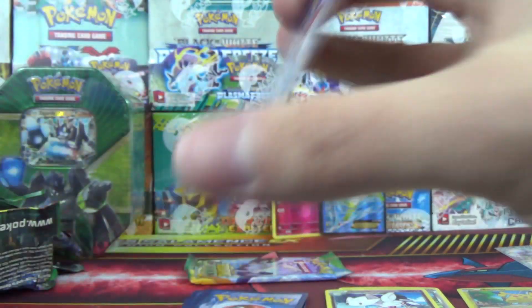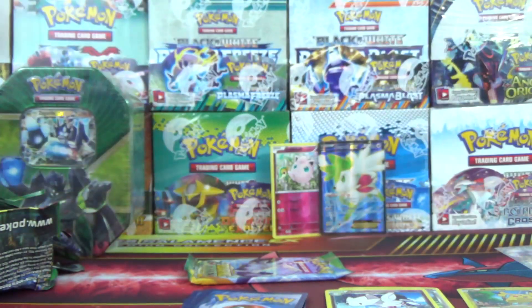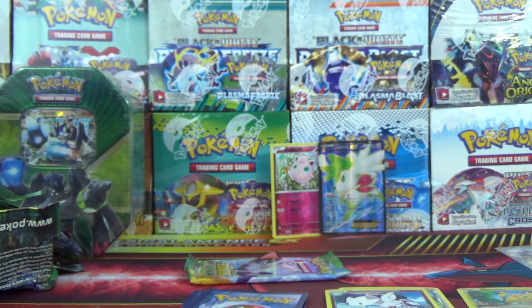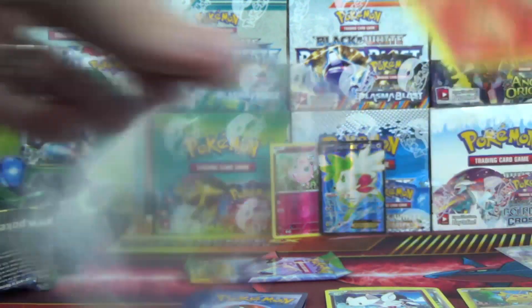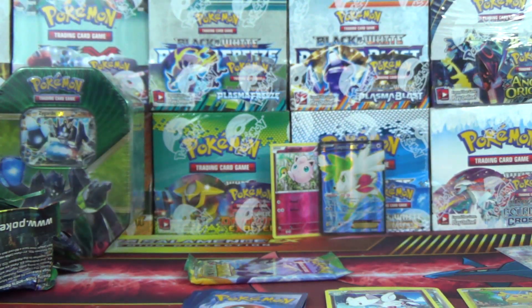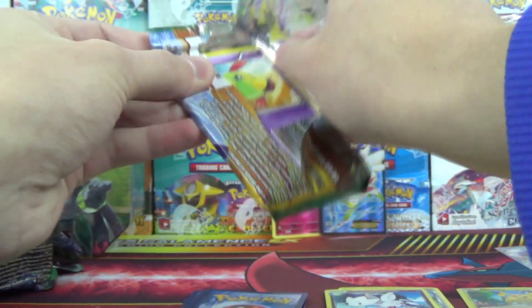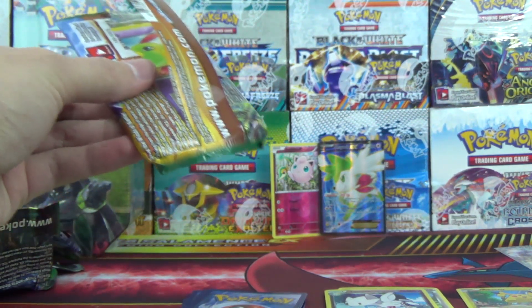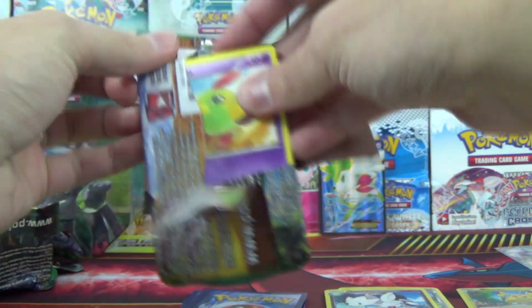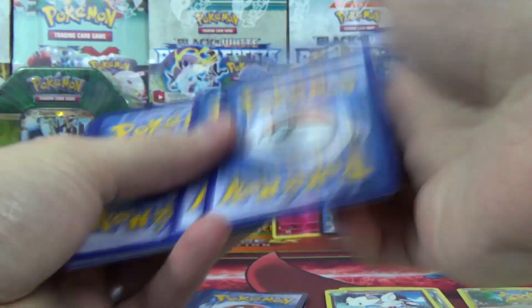Back to Breakthrough. Curlia, Reserve Ticket, Dedenne, Zorark Break, and a Typhlosion Holo as well — so there's a double there. That is actually our first holo rare of this tin opening. It took us eleven packs to find our first regular holo. We've already got five hits out of eleven on getting a holo or better, plus we got the Break as well. These tins are definitely treating us well.